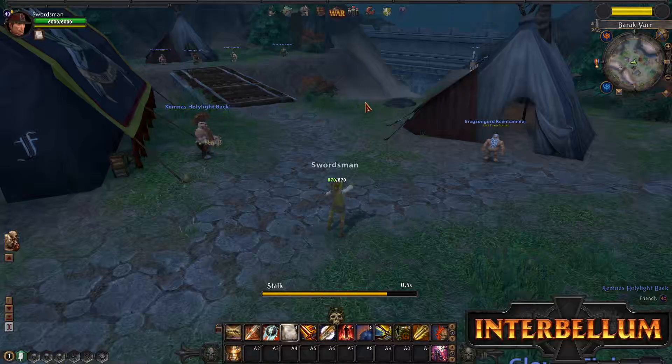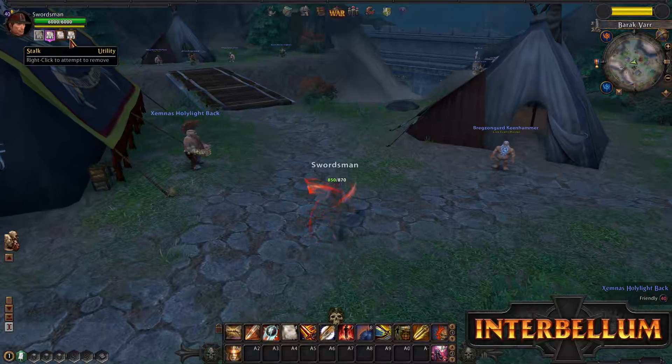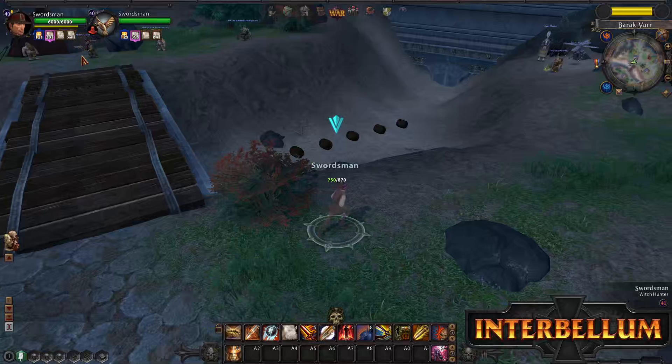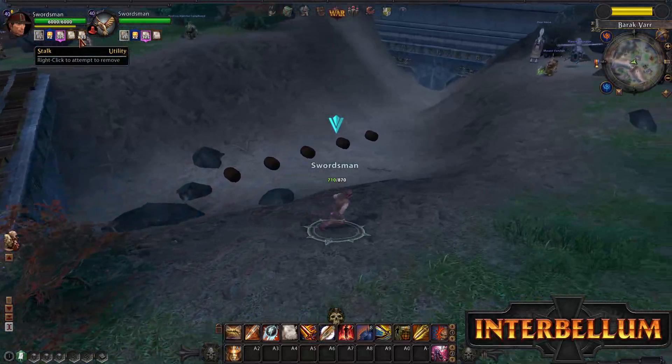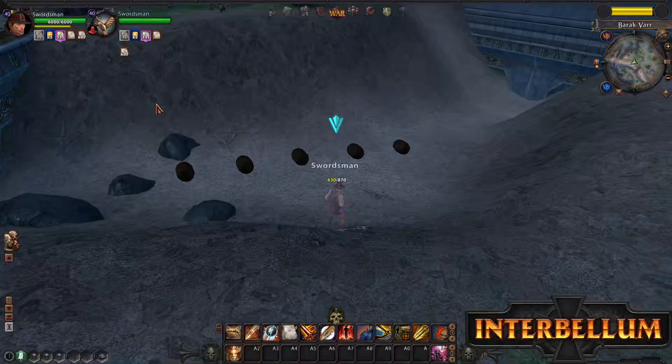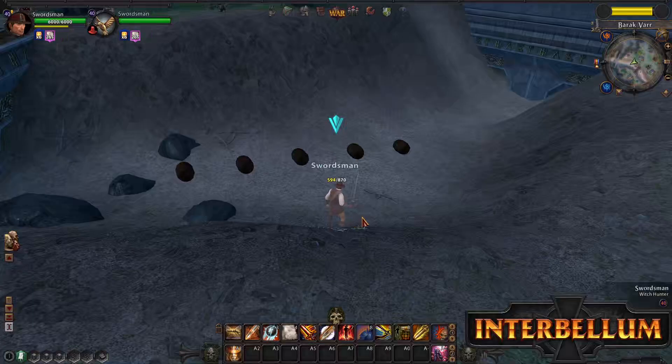To show you an example — these barrels over here are actually enemies. You'll notice I'm currently gaining two per second, but as I get in range with them it starts going down. We'll let that tick all the way down to show that you can in fact be pulled out of stealth this way. And there you go — it pulls me out of stealth.